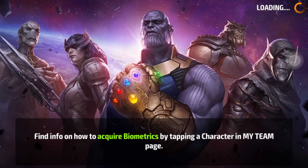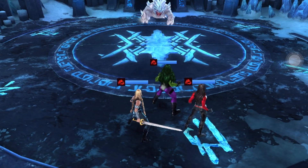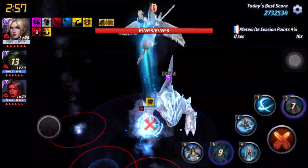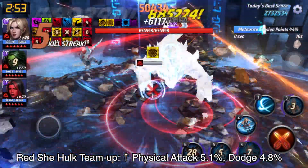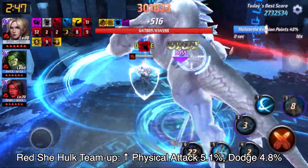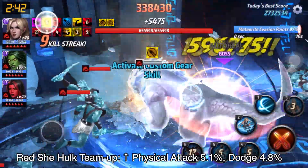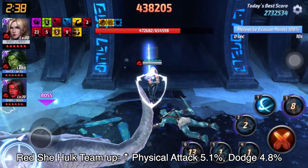This video is pre-recorded because I'm not really good at talking and playing at the same time. I use She-Hulk's lead and I use Red She-Hulk as a support, or the 3rd member in the team. I use Red She-Hulk because she has a team bonus with She-Hulk, which is physical attack and dodge, which may compensate the 5% of the dodge which I did not max out.